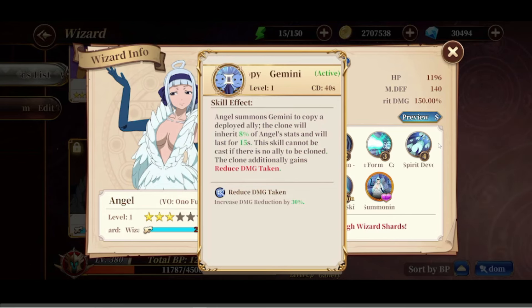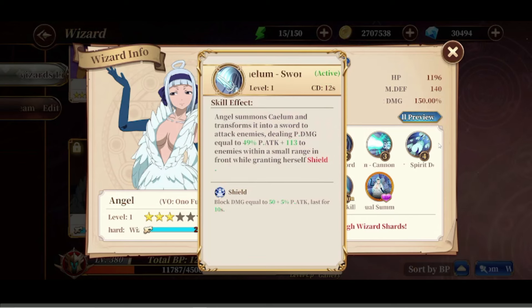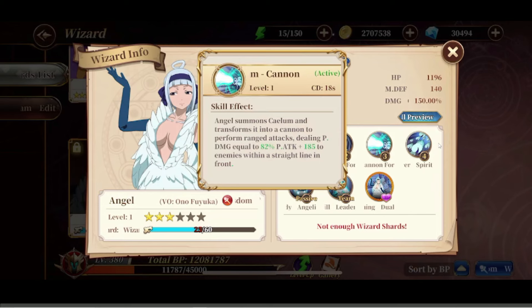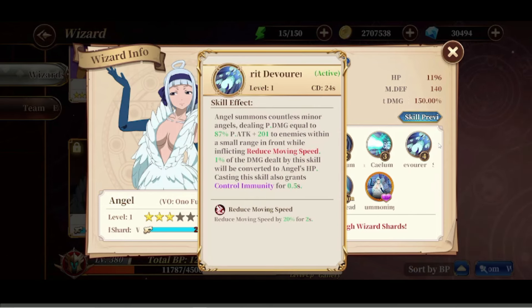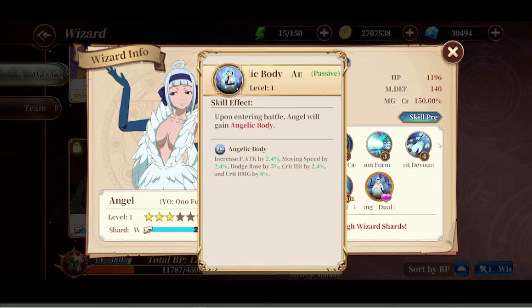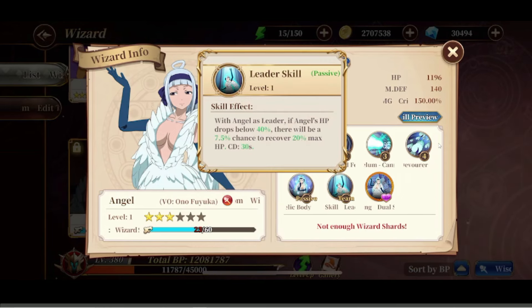Skill 2: Angel summons Callum, transforms it into a sword, and attacks enemies dealing physical damage to enemies with a small range in front of her while granting herself a shield. Skill 3 is just a beam attack in a straight line. Skill 4: she summons countless minor angels dealing physical damage within a small range in front, reducing movement speed and inflicting life steal so she regains health, plus she has small control immunity. Her passive, upon entering battle, grants Angelic Body — increasing physical attack, movement speed, dodge, crit hit, and crit damage.